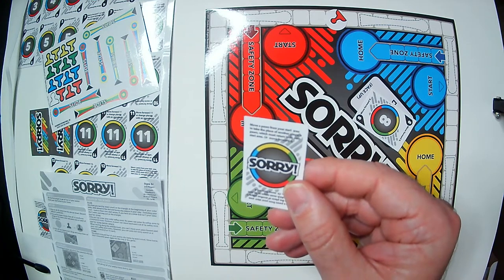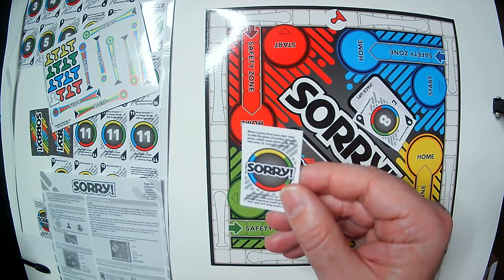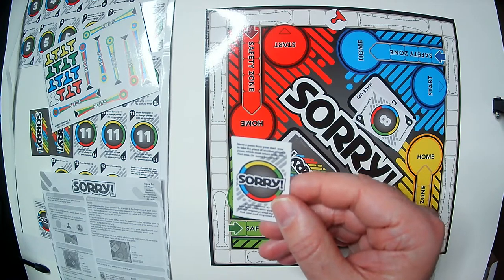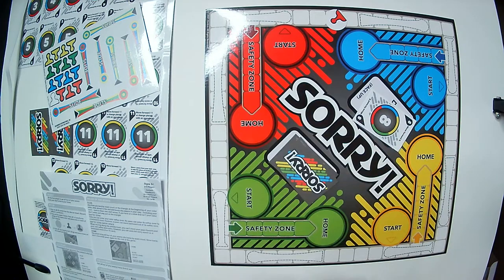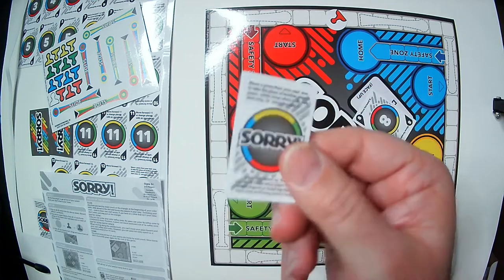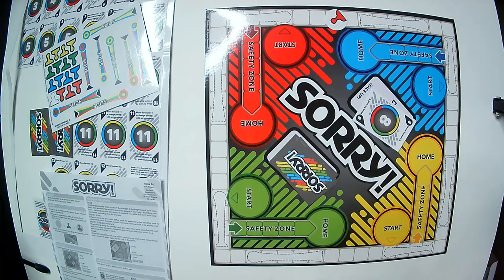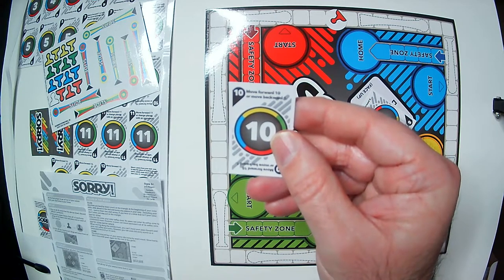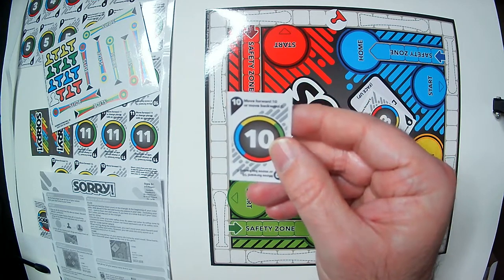The Sorry card lets you move a pawn from your Start area to take the place of another player's pawn, which must return to its own Start, or move forward if you're almost to Home. Number 10 lets you move forward ten spaces or move backward four.